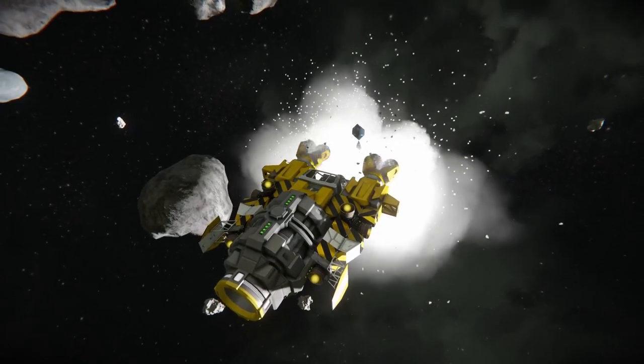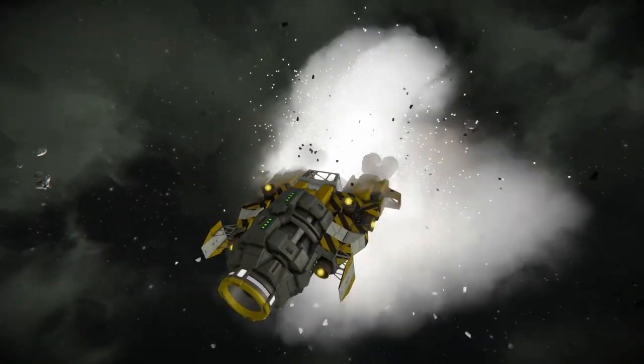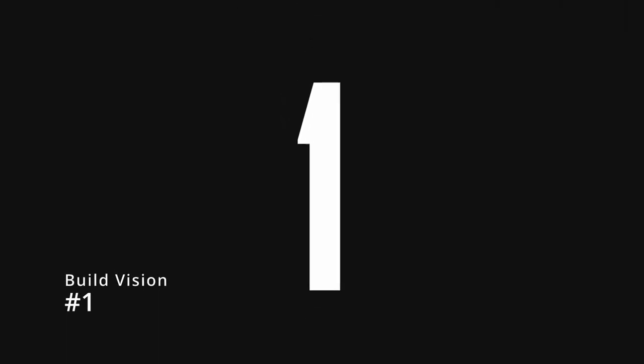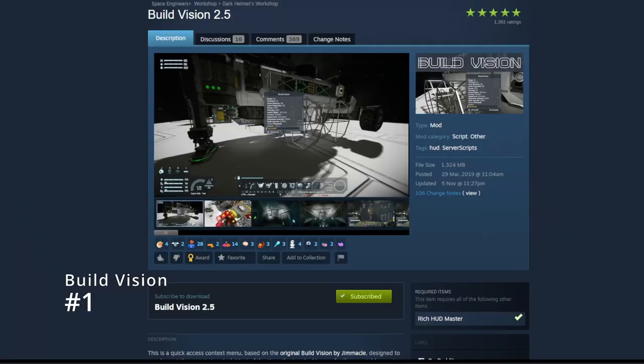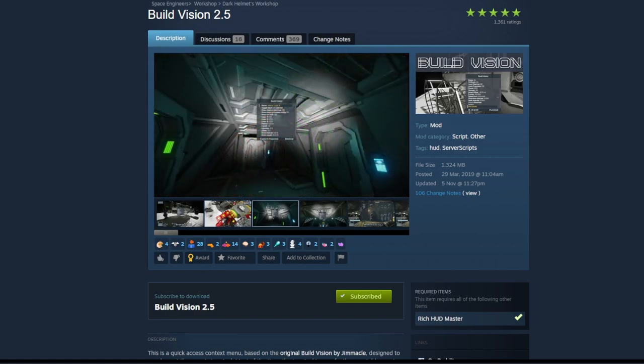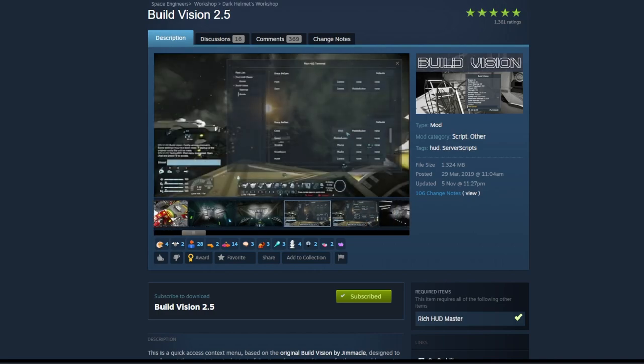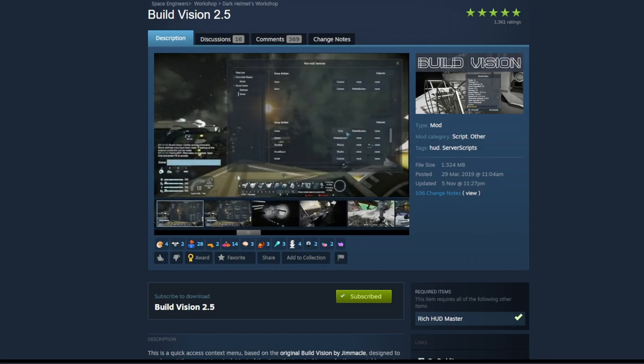Without further ado, let's jump on to the number 1 mod for Space Engineers that every new player should install. Of course it's BuildVision — where would we be without it? Honestly this mod is so useful that it should have literally made it into the base game by now. BuildVision, at its most basic level, is a tool that allows you to remotely change your block settings, copy and paste those settings onto other applicable blocks, and actually see the changes you're making as you're making them.